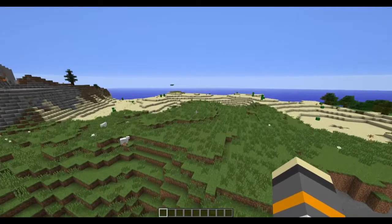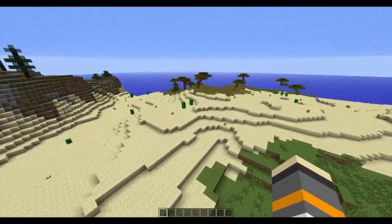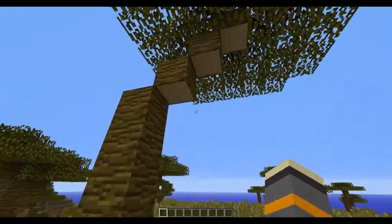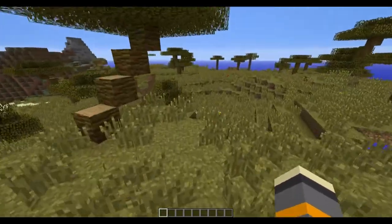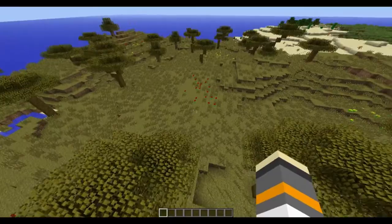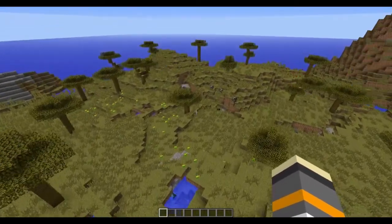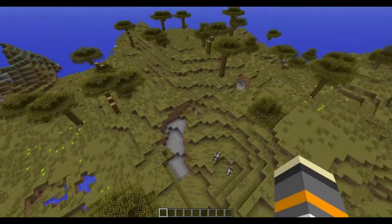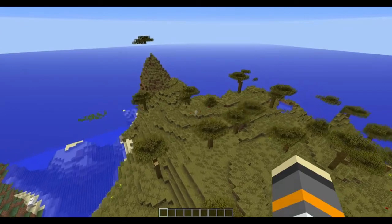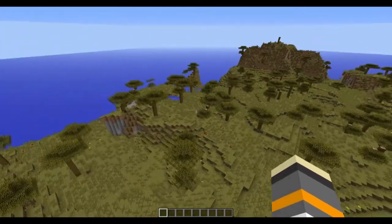We have the lovely desert biomes as per usual. And look at this - I presume this is going to be a savannah biome. Look at these curvy trees! Could this be a hint that they're going to add more mobs in the safari kind of genre? Maybe some elephants and lions to make the game harder. Curved trees in Minecraft - you've gone mad, Mojang!